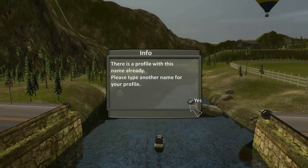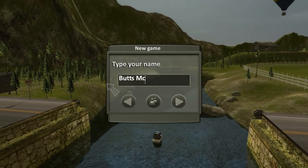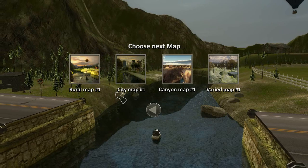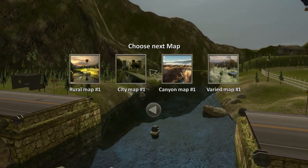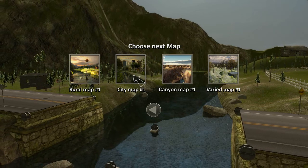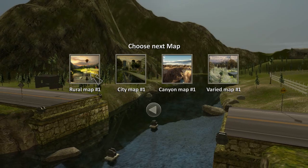Now let's start a new game. Butts McGee — oh, someone's already Butts McGee. Whoops, I forgot about that. Let's try uppercase Butts McGee. Yep, that does work. Okay, we're uppercase Butts McGee. So here are your levels to select — you've got a rural map, a city map, a canyon map, and a varied map. I'm going to choose the rural map just because it looks pretty cool.